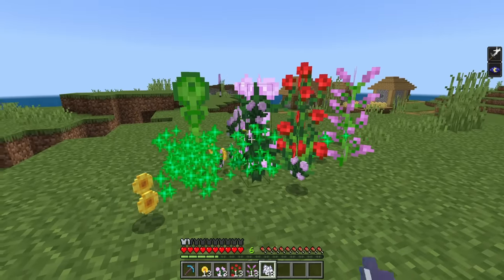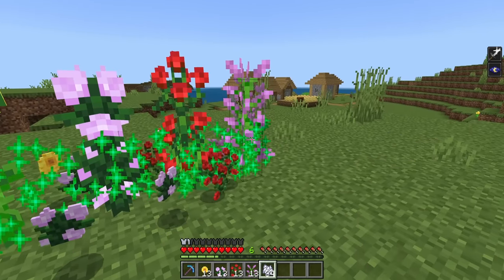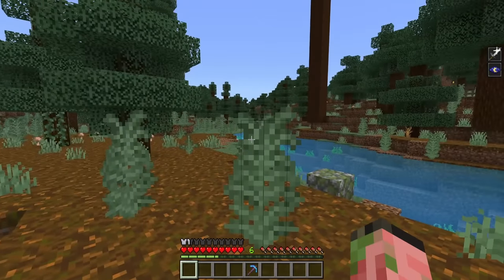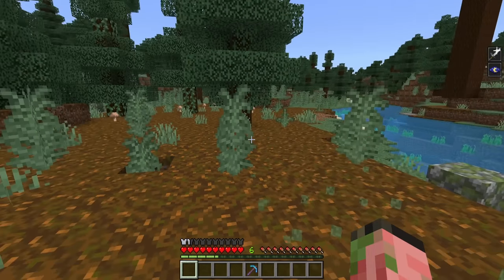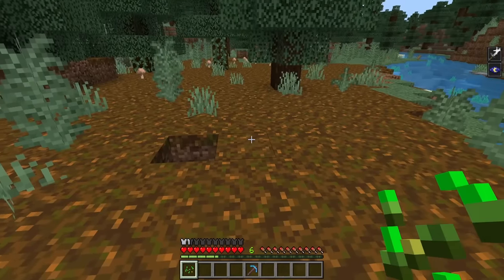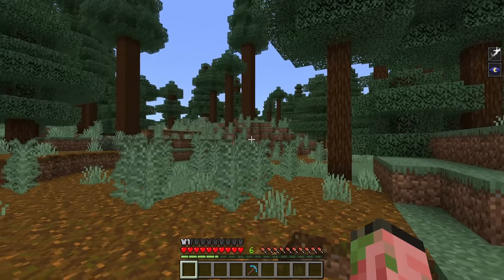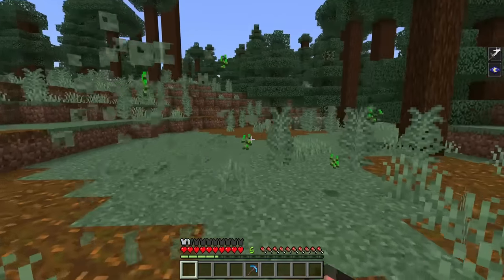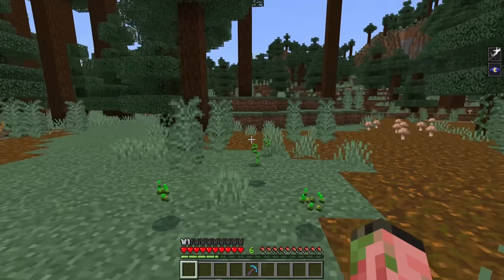Of course, you can still bone meal these things to get a bunch of them, but it was nice to be able to Fortune them. Another small plant update is that two-tall ferns now have a chance of dropping seeds when you break them. If you start a new world and end up in one of these biomes, you can actually get seeds this way to start your first farm — so it's kind of decent.